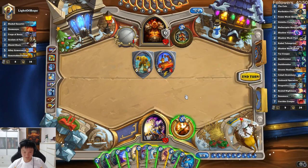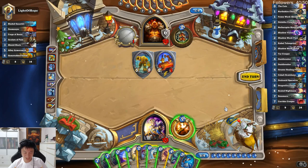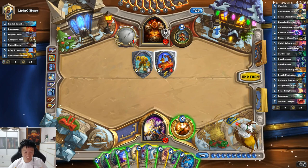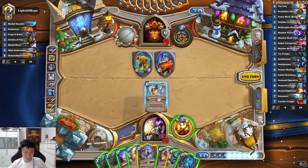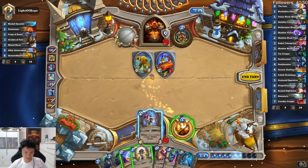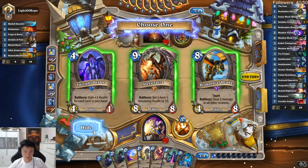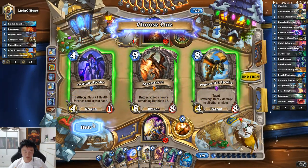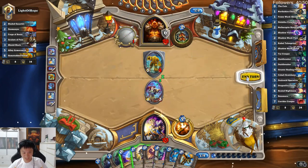Let's finish it. He has armor so this guy can attack. I shuffled in 2 Dragon Fire Potions, so I'm not exactly hurting for removal. I can just spam my Dragon Fire Potion again, and then after that I play this. Let's just go for value — big value. This is a big value game.